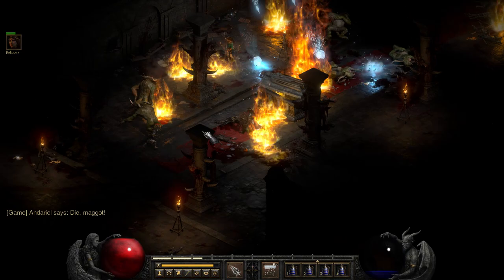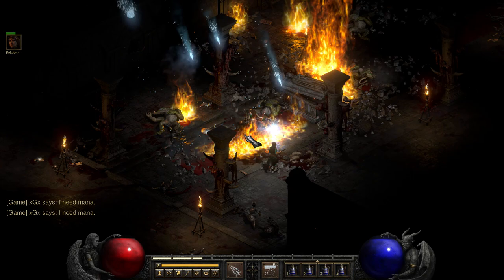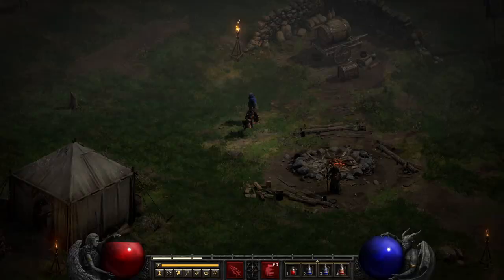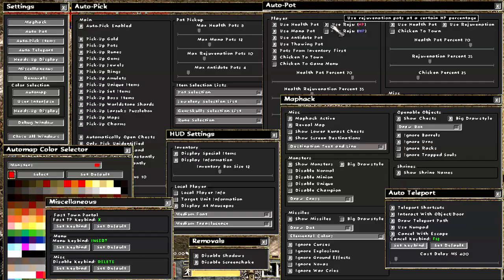From here on out she will have the drop rate chance from her original quest, which in hell difficulty is about a 10% chance to drop a unique or set item, not including your magic find — which is huge, especially given how easily she can be farmed. Well, that's it guys, I really hope this helped you out, and if it did please give me a thumbs up. And if it didn't, well, I guess there's always map hack.